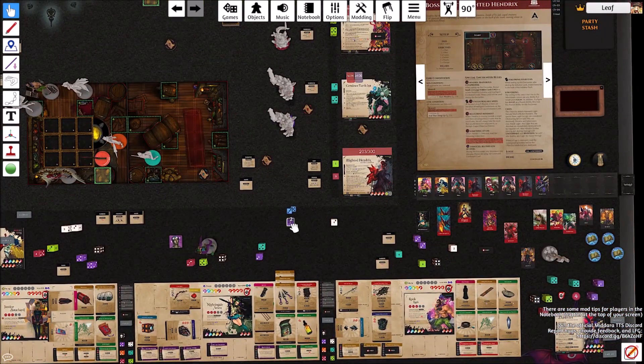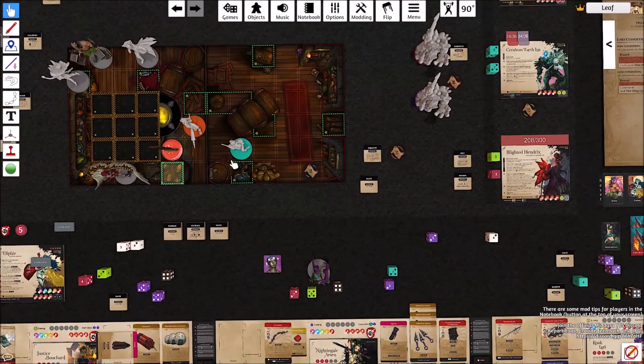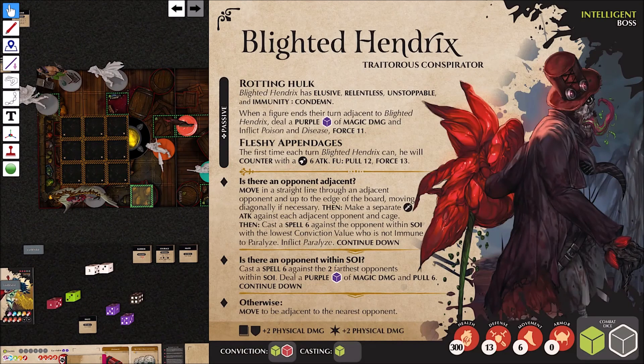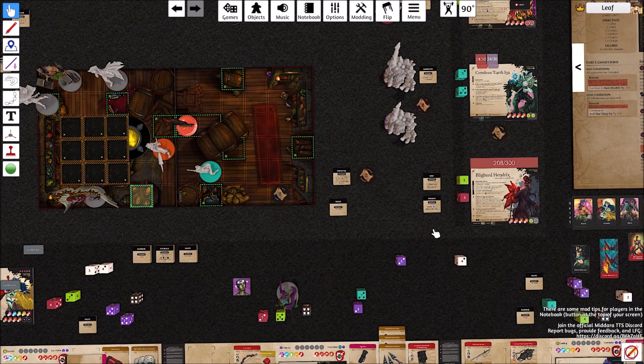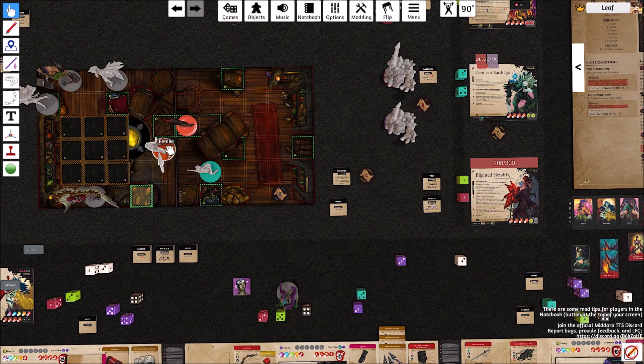Goes Blighted Hendrix. Roll for Poison — five damage, so 208. He is adjacent, so going one through five. He actually suffers from hindering terrain — that's probably something I made a mistake about earlier. He can go either route — neither makes much of a difference. It's going to be six irreducible damage to Femke. Then he's going to attack Femke. Femke uses Nimble Dodge, bringing her up to 17 defense — misses. No way of countering.